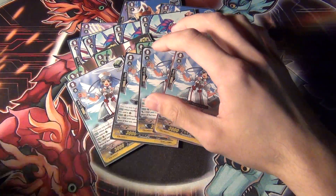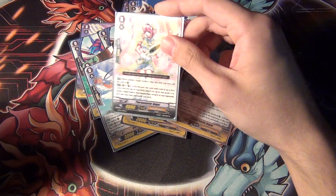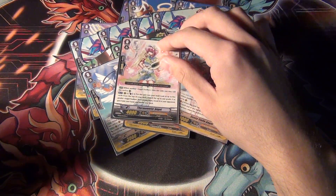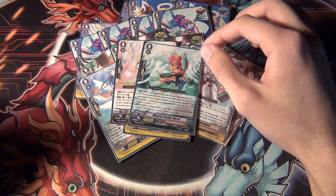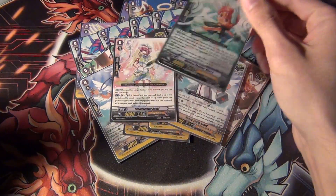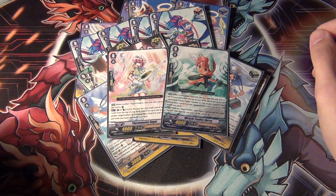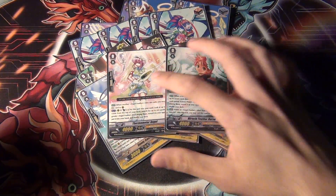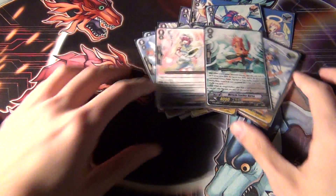So those are the triggers. And then for the grade zeros, I have one Thermometer Angel — I can use it as a starter if I want — but then I have another type of starter if I want to use this one: I have a Miracle Feather Nurse. This one's a rare. So those are my two starters. Depending on what the opponent's running, I can change it up.